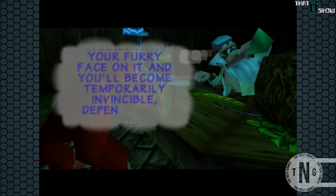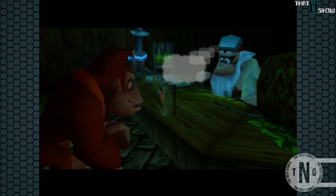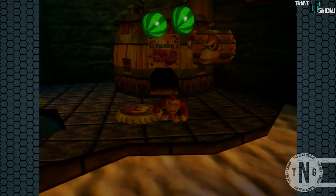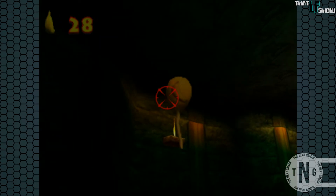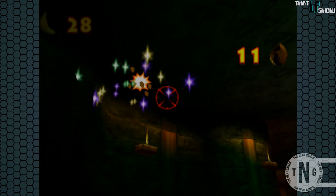All you have to do is find a barrel with Donkey Kong's face on it. We actually saw one in the last episode, but it was transparent because we didn't have the ability yet. He'll remain invincible until you either run out of crystal coconuts, or you hold down Z and press C left to deactivate it. If you're wondering how we're going to get Diddy Kong's final ten bananas, this ability of DK's is the key.